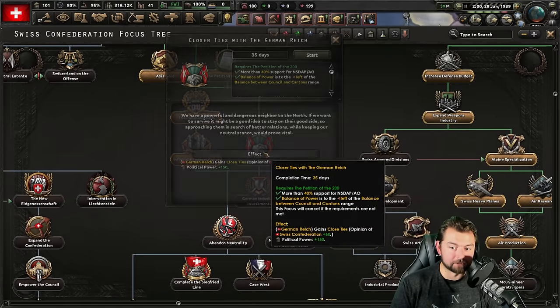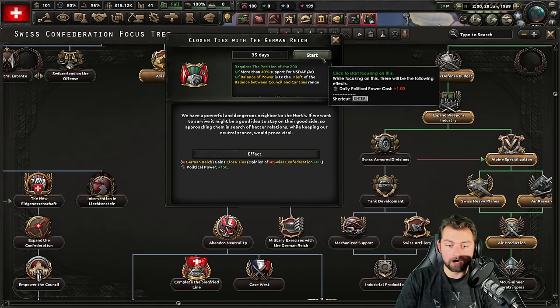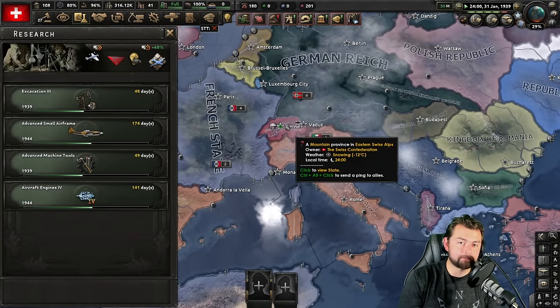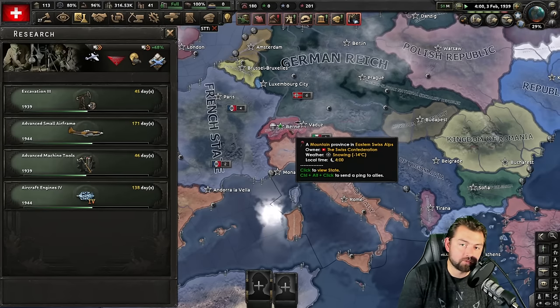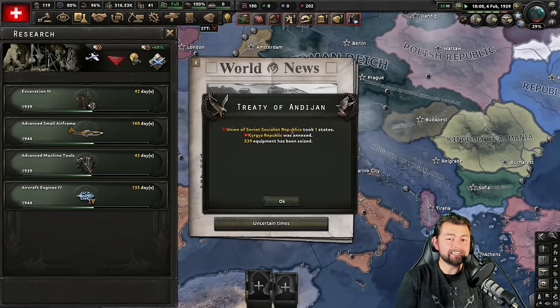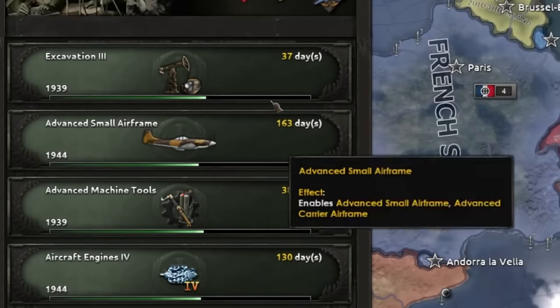Now, finally, it's time to get closer ties with the German Reich, because we have a powerful and dangerous neighbor to the north and if we want to survive, it might be a good idea to stay on their good side. You didn't have to beeline anything politics-wise over the course of this game, especially in multiplayer — you won't really need to plan ahead until around 1940-1941, which is usually when those big fights break out. We were just able to bide our time, build up our research and technology.